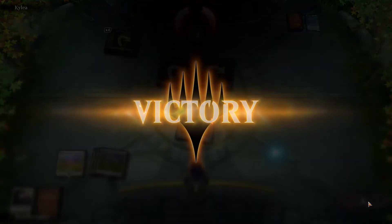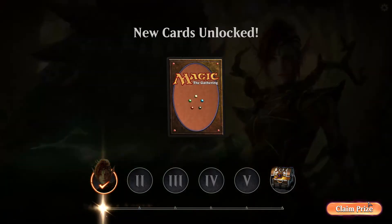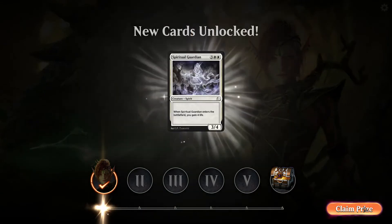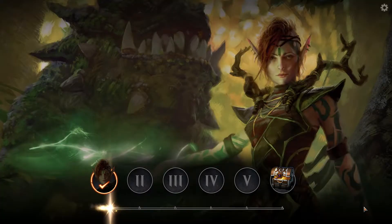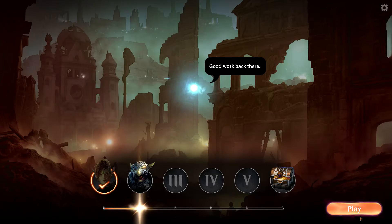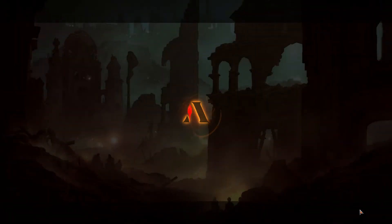So basically you want to get your opponent's life down to zero. If you attack with a creature you can't block with that creature the next turn, unless it has an ability called Vigilance. I get a terrible card — good work back then. I'm probably going to learn about instants now, right?